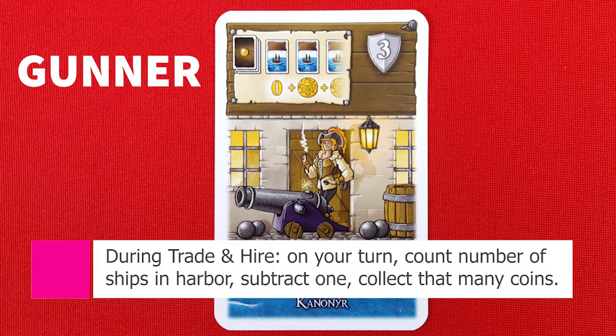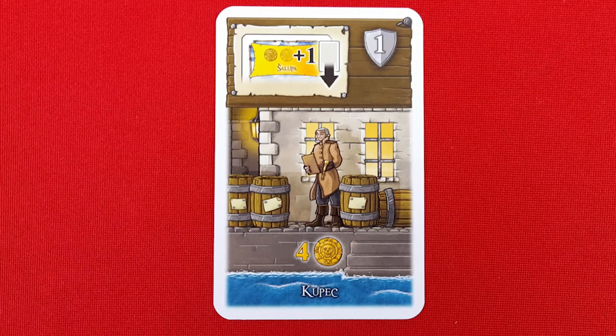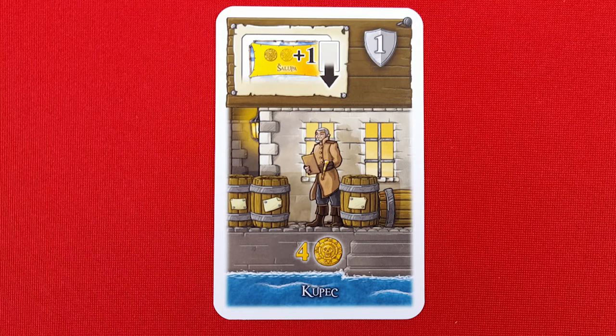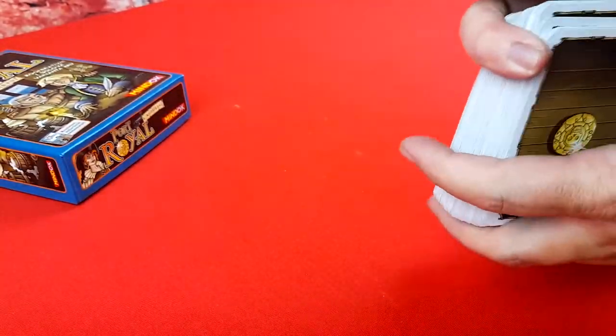The Gunner: when this character is with you during the trade and hire phase, when it is your turn to select a card, count how many ships are available, subtract one, and then collect that many coins from the deck. The Clerk: when this character is with you during the trade and hire phase, if there is a ship of the same color and you choose to take that ship, you may take one additional card from the harbor — keeping in mind you are able to pay the costs for the card, and if you are not the active player you must still pay the extra coin to the active player. The character cards are shuffled into the regular deck just like in a normal game.